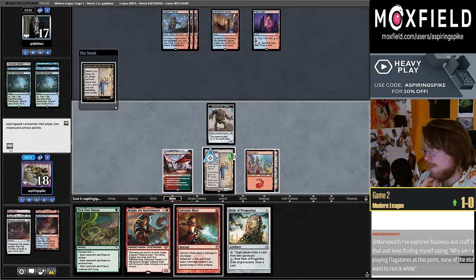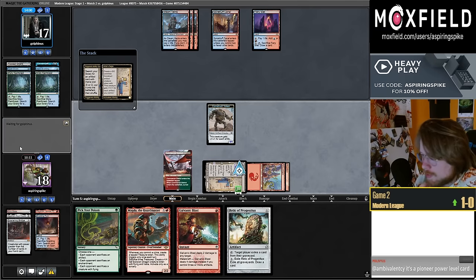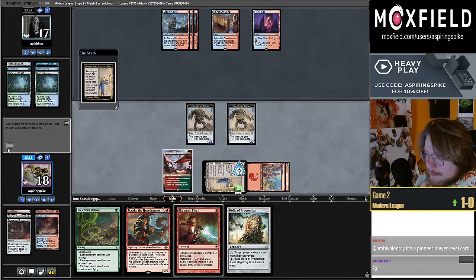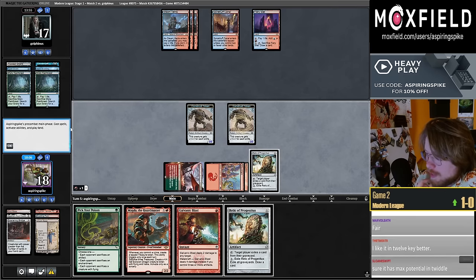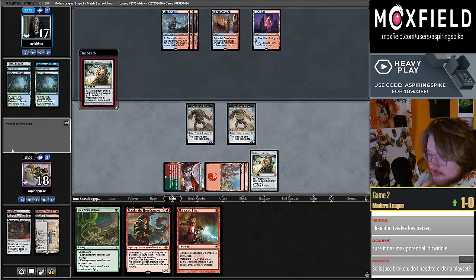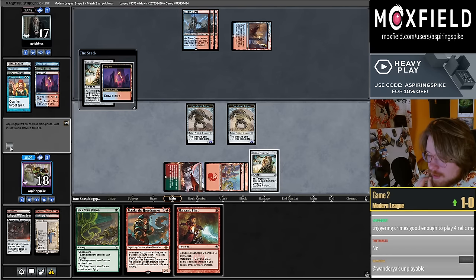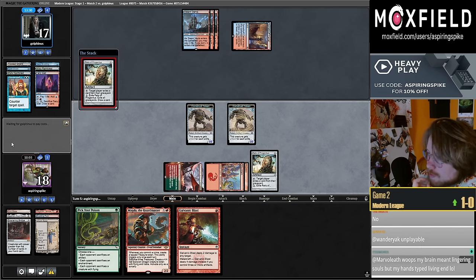Second Relic is kind of interesting — playing around Dress Down could be worth doing here. I think I'm going to make a second construct because just slamming the Magda isn't necessarily the most attractive line since people can just Dress Down plus Counterspell, or Dress Down plus kill Magda before I can commit a crime on my instep.